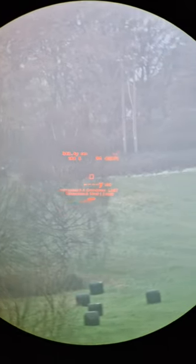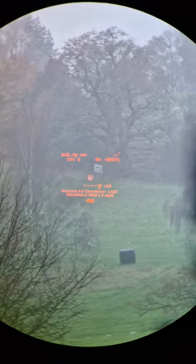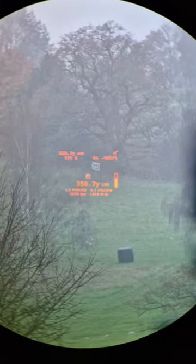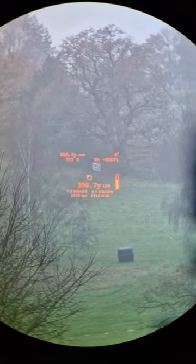Right then, just to give you guys an idea of what it looks like through the SIG 10Ks. One of my targets is there — put that little reticle over, press the button, it'll give you the range. It's telling me what I'd dial, because I've got my ballistic data entered on this, so 1.2 MRAD. And it's even telling me the bullet speed, bottom left there for you as well.